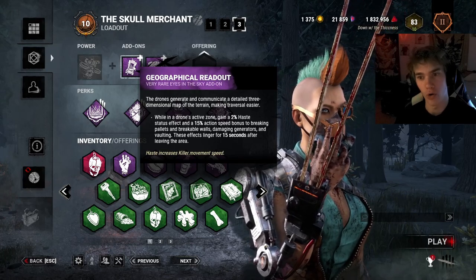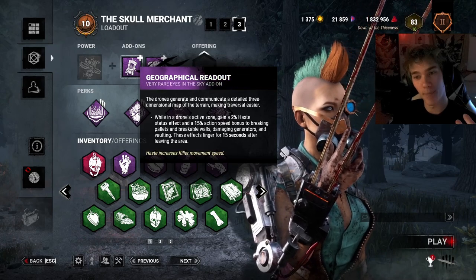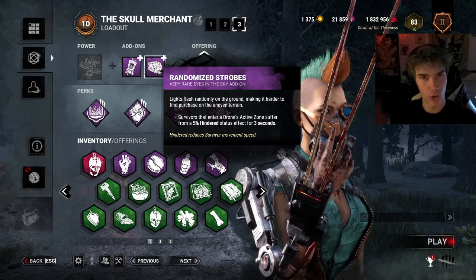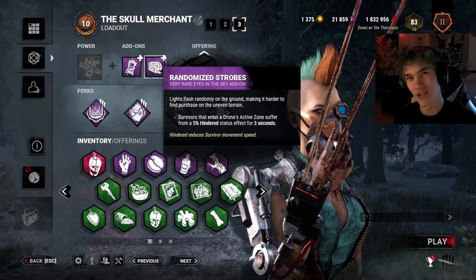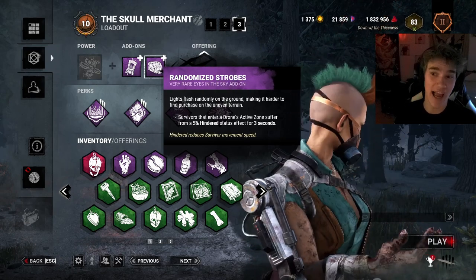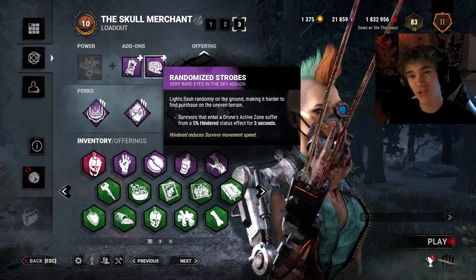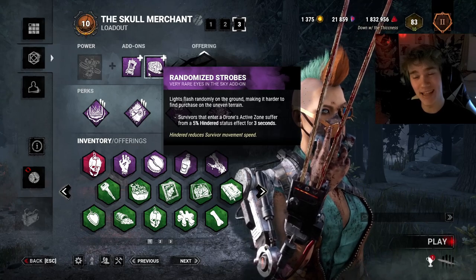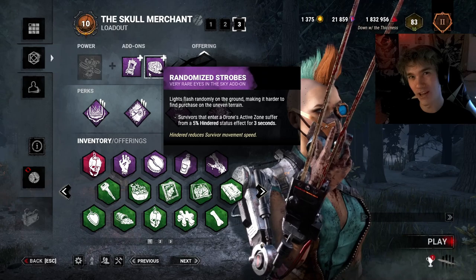You do every action 15% quicker, and it even lingers for another 15 seconds after you leave the active zone. And we have the Randomized Strobes. This makes it so that any time a survivor enters a drone's active zone — which again is going to happen in chase all the time — they move 5% slower. So with these two add-ons together alone, there is going to be a 10% speed difference between you and the survivor, in your favor.